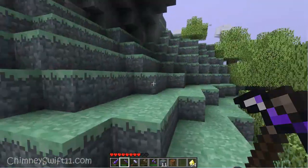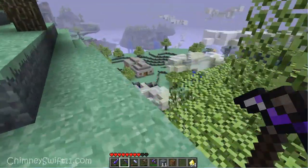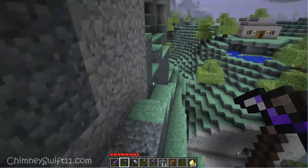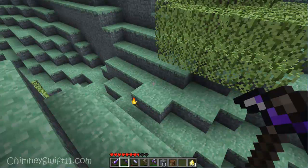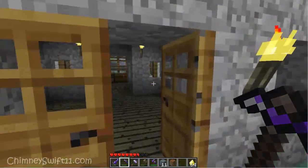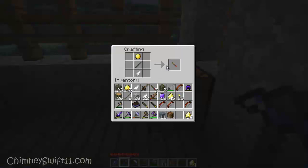I have not found any gravite yet, whatever it's called. We're going to go back to the house and I'll show you guys how to craft some golden darts so that you can shoot them with your newly crafted dart shooter. We're going to go over to the crafting bench, the workbench, and you're going to put one piece of golden amber up top, a stick in the middle, and a feather down at the bottom. That's going to give you one golden dart.